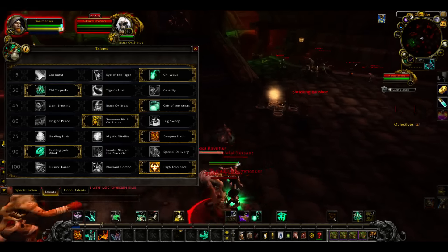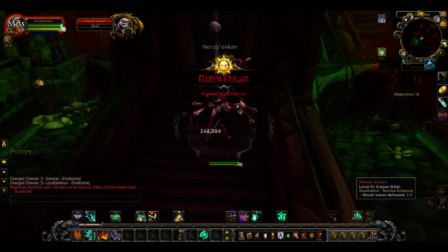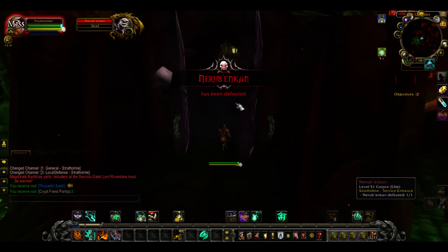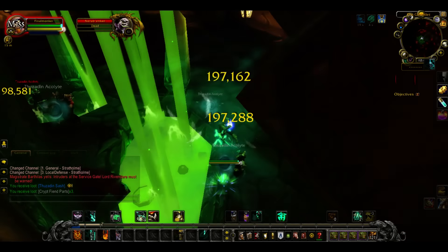First one: come in here, kill this guy. Got to kill him — the door will open. Come inside, kill these fellows, because if you don't, you can't get to the last boss.